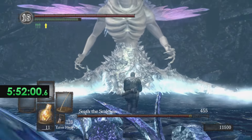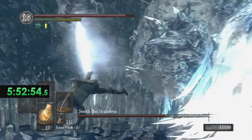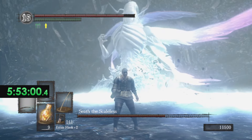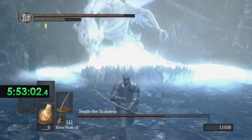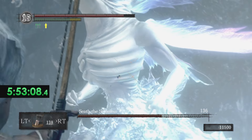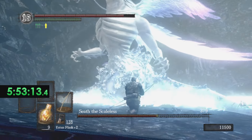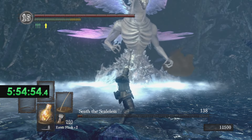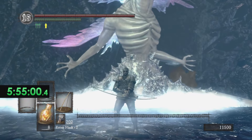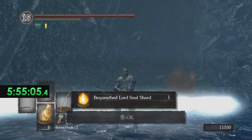Seath has a ton of health — he definitely took me a long time in my fists-only run. Him and Ornstein and Smough were pretty much my challenge run stoppers; they just took a ridiculous amount of time. I switch out my arrows for ones that deal slightly more damage, and we take down Seath. Another Lord Soul down — three of the four acquired, with only the Four Kings left.